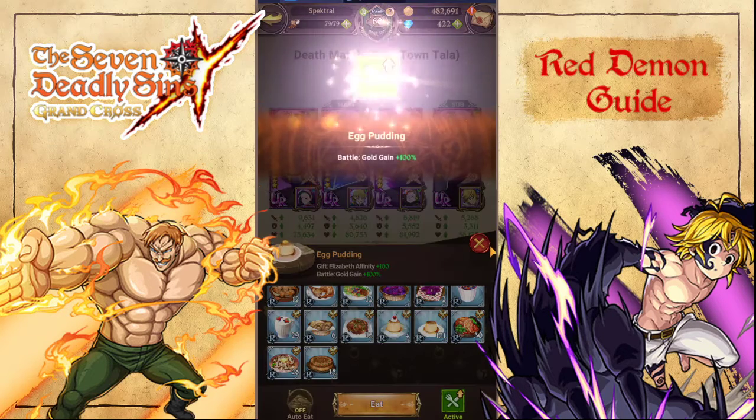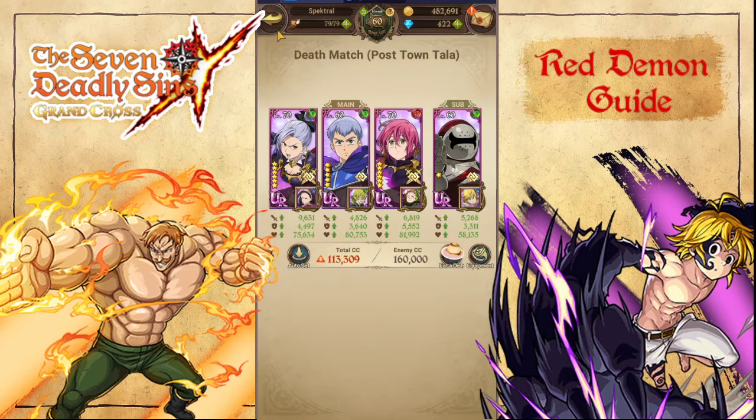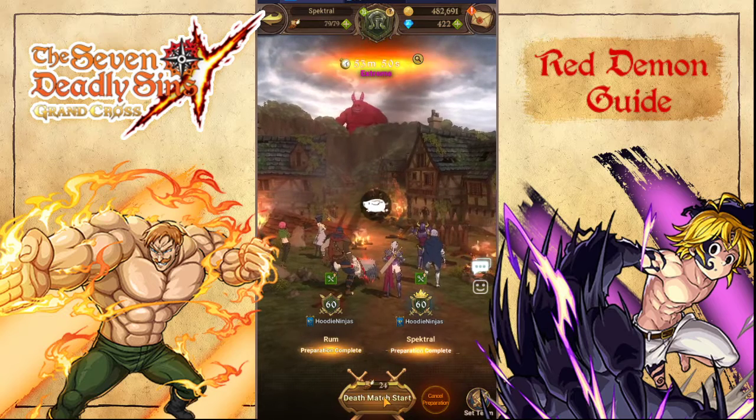The deathmatch bosses do drop a considerable amount of food, and sometimes food can be hard to come by. Alright, so we're going to hit preparation complete and we are going to start the deathmatch.